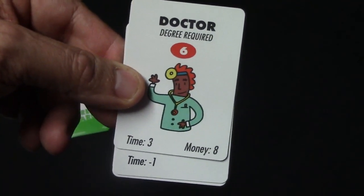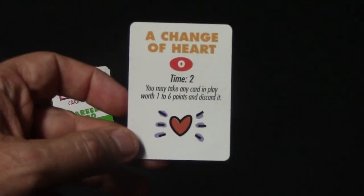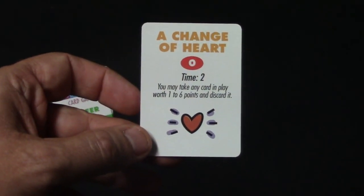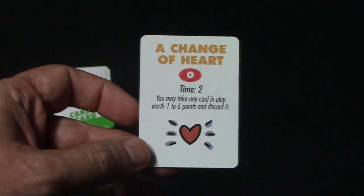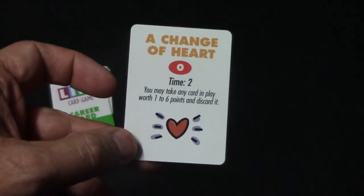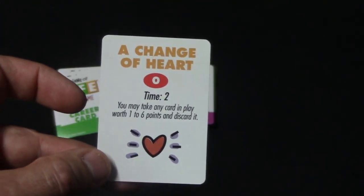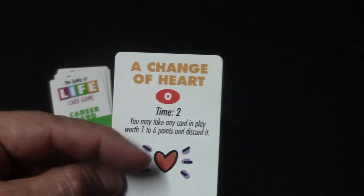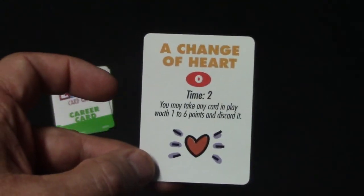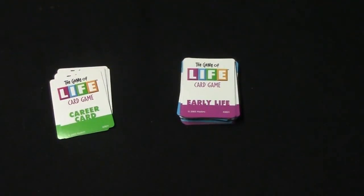Throughout the game you may have the opportunity to change careers. There's a 'Change of Heart' card that lets you take any card worth one to six points and discard it — you can play it on yourself or on an opponent. You can't use it on kids cards, cards with an asterisk, cards with no point value, or cards worth more than six points. But if your opponent has a career worth five points, you could play it and force them to change careers.